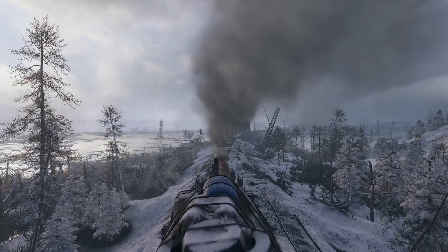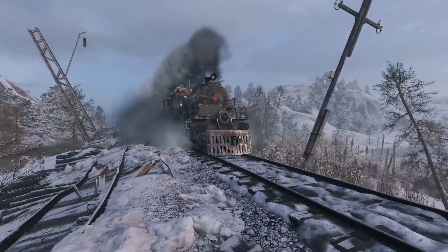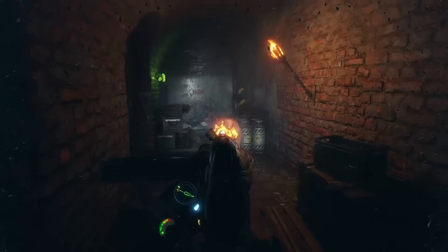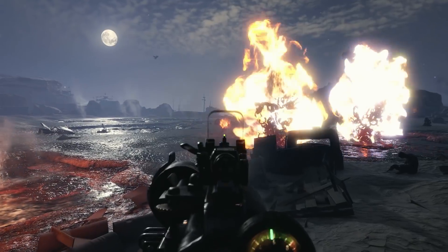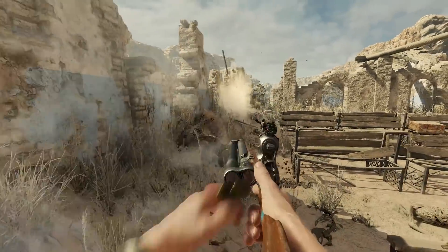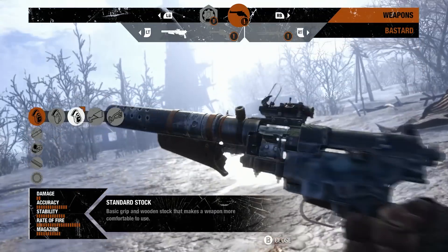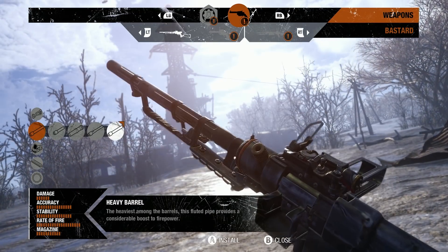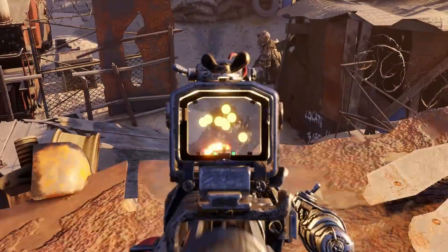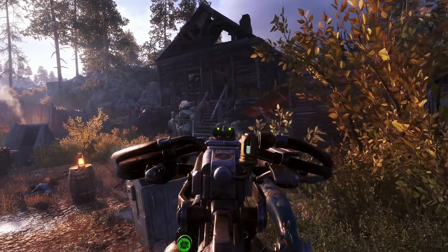In Metro Exodus, your mission is to lead a group of survivors across post-apocalypse Russia, searching for a new home. With danger waiting at every turn, your arsenal of weapons needs to be as varied as the stops on your journey. In this video, we break down the tools at your disposal. Using a new customization system, you can evolve your arsenal in the field, effectively adapting to any situation — whether as a silent assassin, close-range heavy hitter, or anything in between — there's a multitude of options available to suit your preferred style of play.